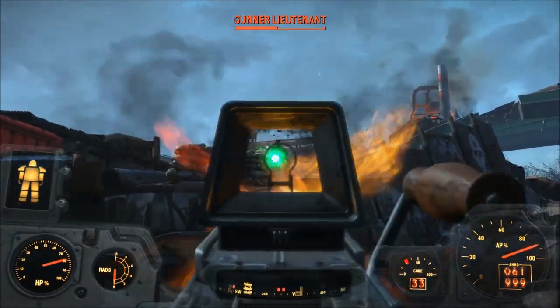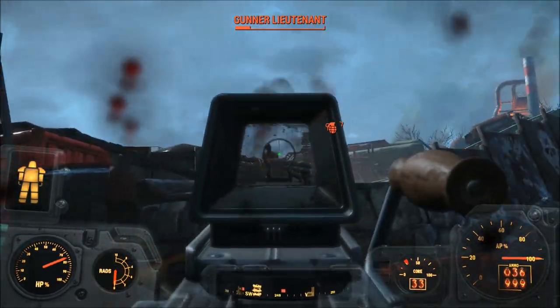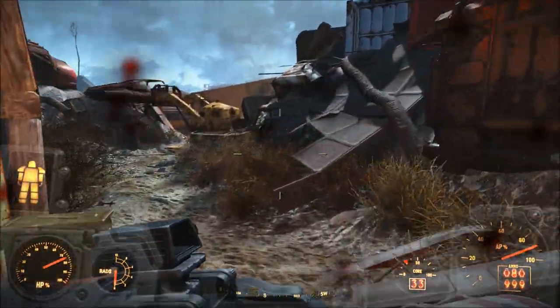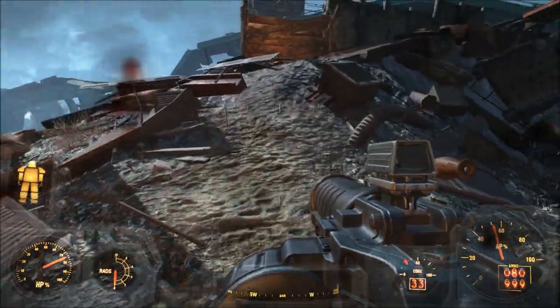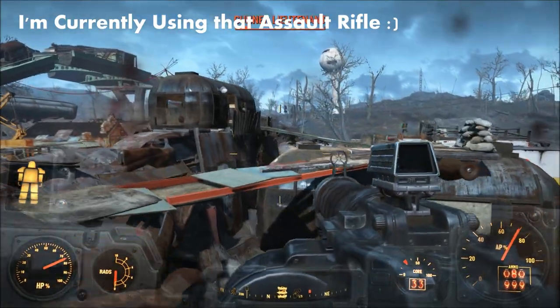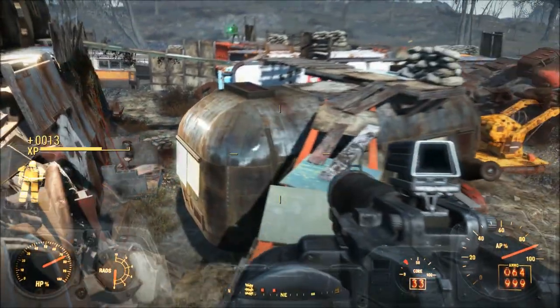Before Fallout 4 came out, I really liked the .556 light machine gun in Fallout New Vegas — it was probably one of my favorite weapons in that game. I was pleased to find out that it had returned in Fallout 4 as the assault rifle that we all now know. While Fallout 4's assault rifle isn't quite as powerful as I expected, it's still a formidable weapon if you can get your hands on one.